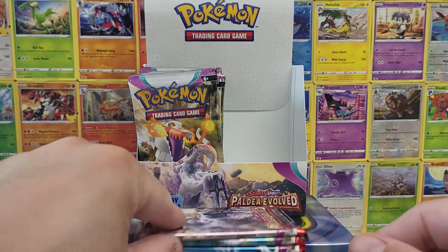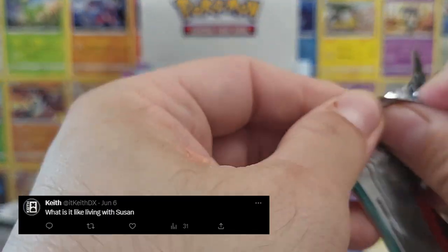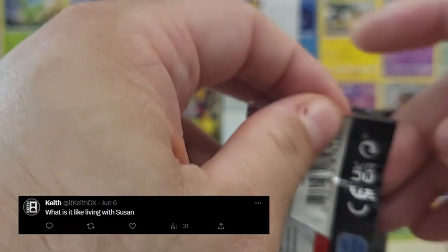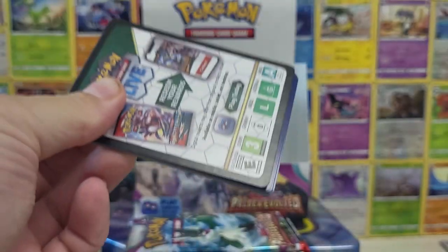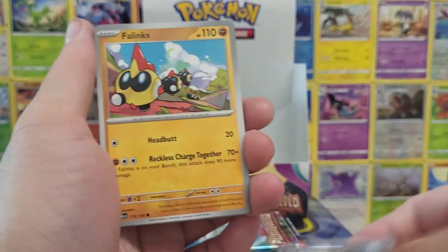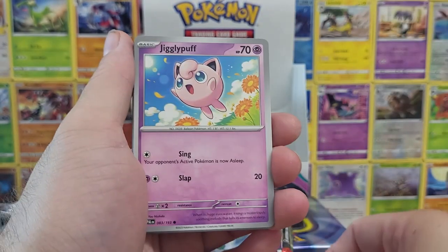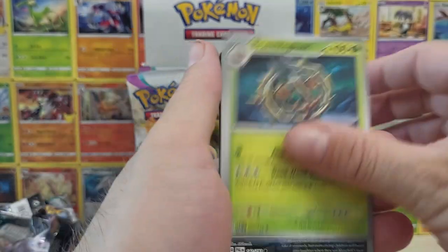Jumping to our next question: what is it like living with Susan? For those that don't know, I have a very baby cat. Her name is Susan and she is very needy — she's a real-life Pokemon. I love her to death. She is just exceptionally needy in what she needs. Living with her is great, I can't complain.